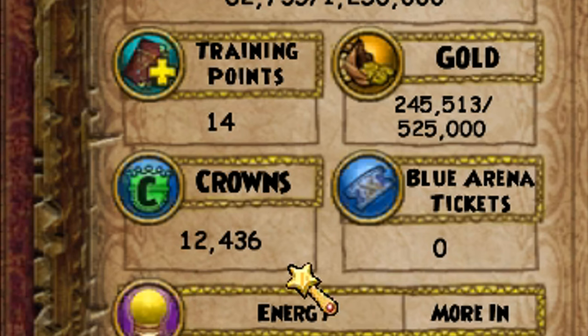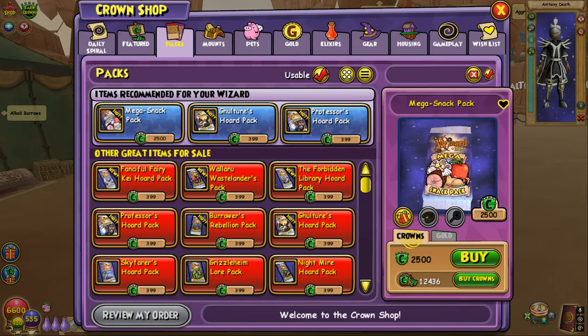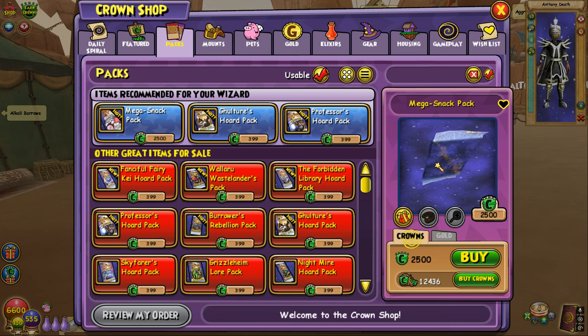For today's video we got 12,436 crowns, so we are going to be opening up 25 of Wizard 101's greatest packs. I figured we start out opening the Gulcher's Horde Pack — we might even end up opening 25 Gulcher's Horde Packs in today's video. If you guys want to see a second video where I open up 50 packs, that is absolutely insane.